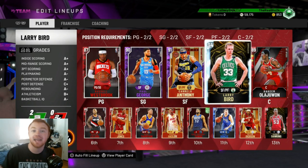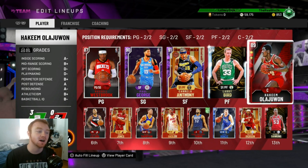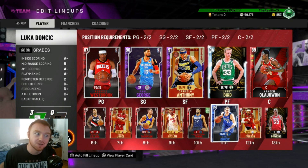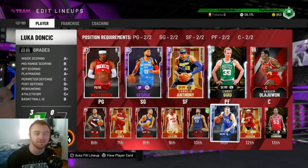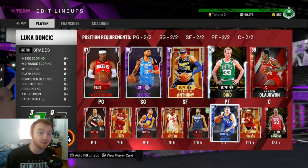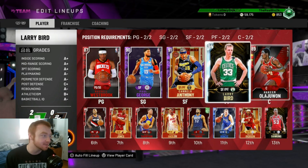This is basically the team that helped us go 12-0. You guys can see we have basically a full ruby and this diamond team here. The only exception is Luka, but if we're being honest, Luka is basically a ruby — he's a very solid card, probably one of the most valued players. He still goes for like 20k, but it's worth picking him up. So this is going to be the team that we're rocking with.